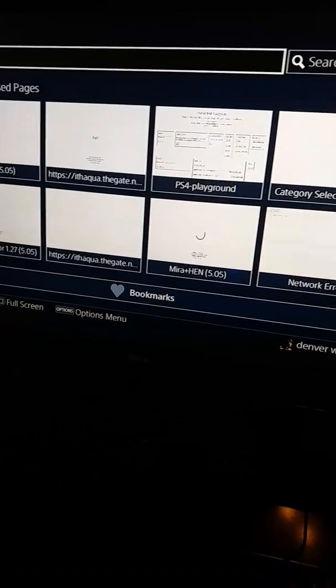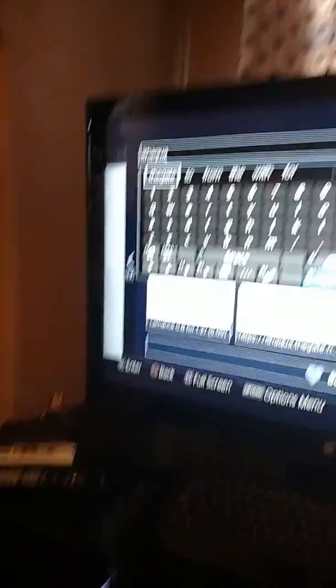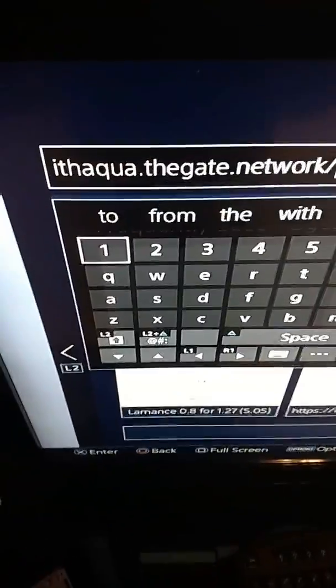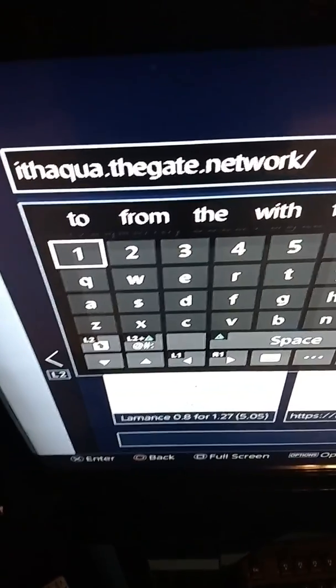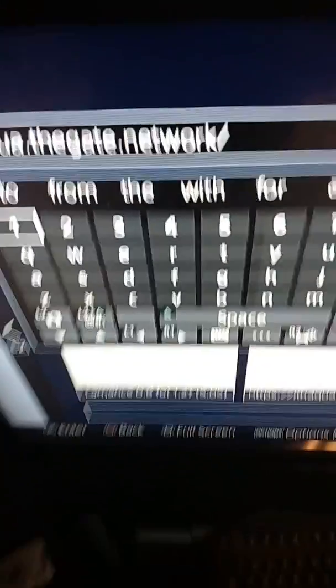You want to go up to 'Enter URL' and you want to type in this — pause the video and type this in. Then you want to hit enter.